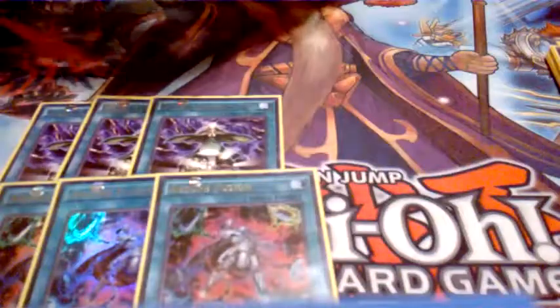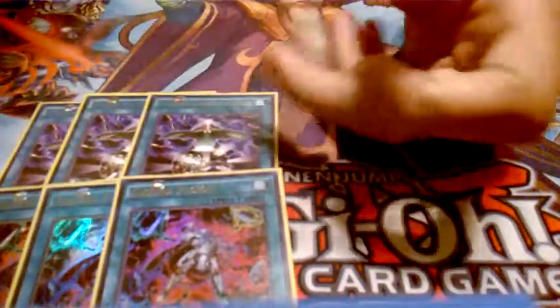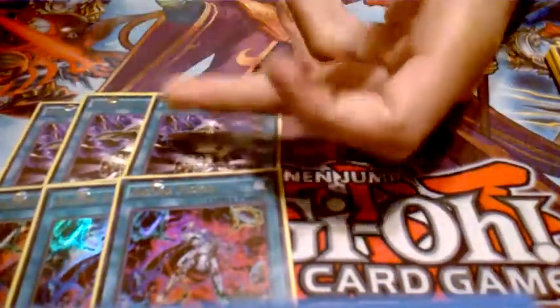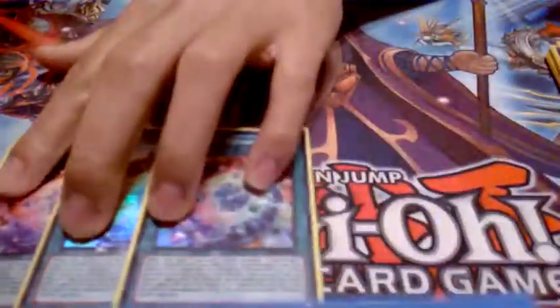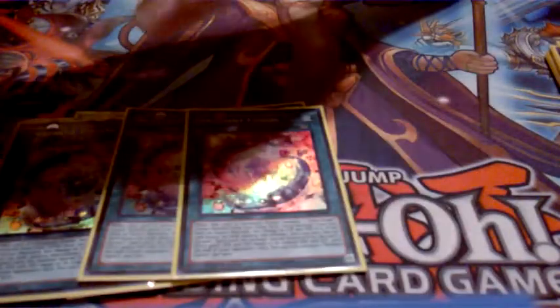For spells: three Fusion Conscription and three Absorb Fusion — these are pretty much your searcher spells. Absorb Fusion is actually a fusion and a searcher but I use it like a ROTA. Fusion Conscription is really cool because the monster you search naturally, you're not even going to use its effect — you're just using this to load your hand with fusion materials. Then three Brilliant Fusion. I think this is better in Gem-Knights than in any other deck. You can actually make a broken combo with Brilliant Fusion, Obsidian, and Gem-Knight Fusion — those three cards create a crazy board.